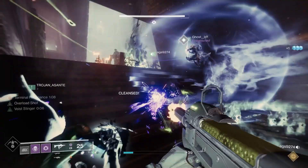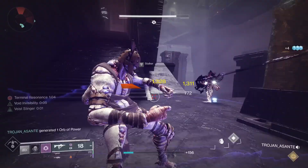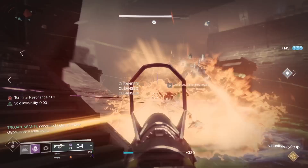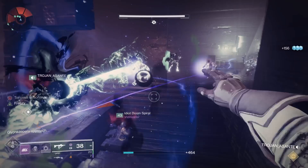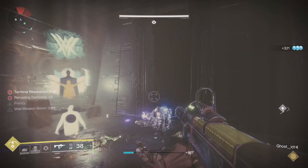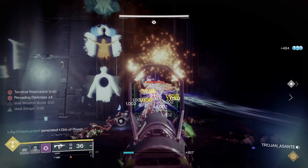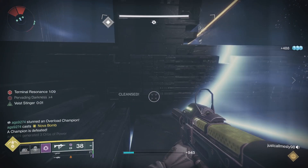Now you're heading to the antechamber before room three. Be careful — there are screebs on the ground that can kill you quickly. When you're ready to deposit your relics and exchange for what will now be three relics, coordinate that carefully. The moment someone picks up the first relic, your encounter timer starts. Have the new relic carriers positioned and ready, since the same person who deposited cannot pick up immediately. Get everyone set, pick up your relics, and head into the next room.